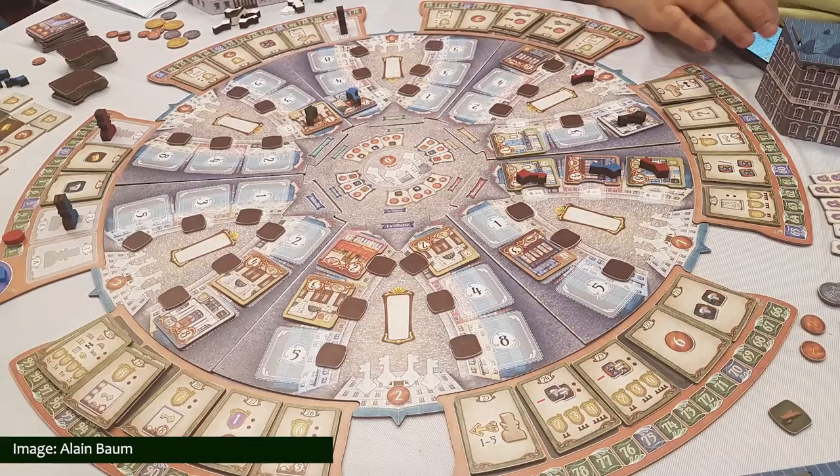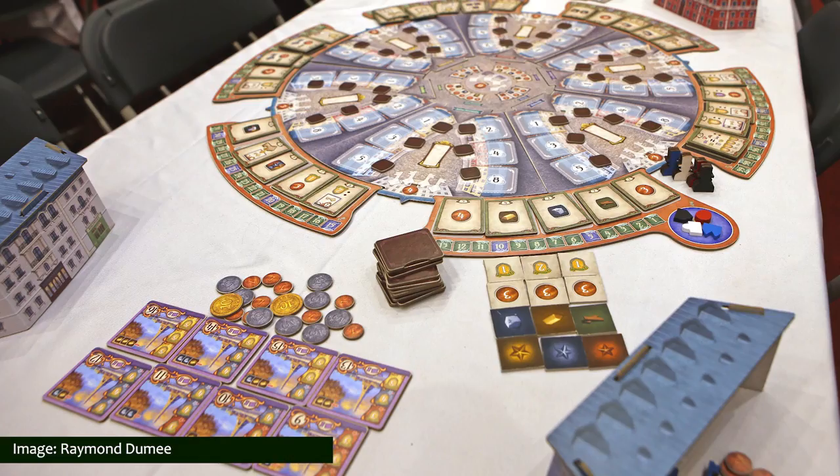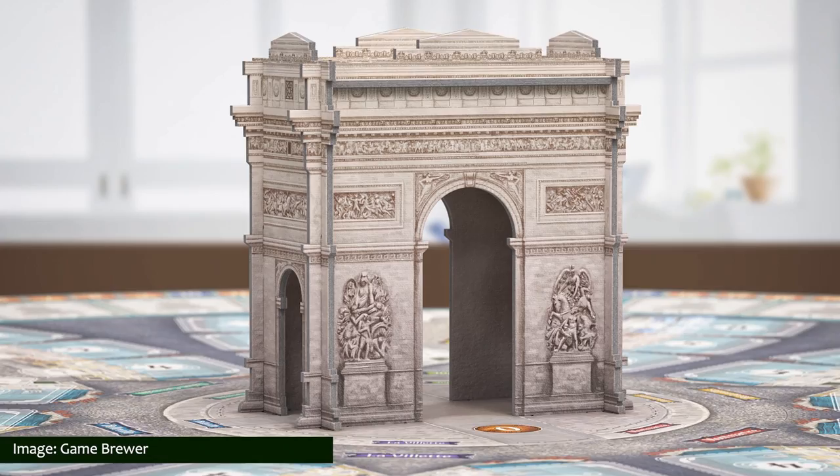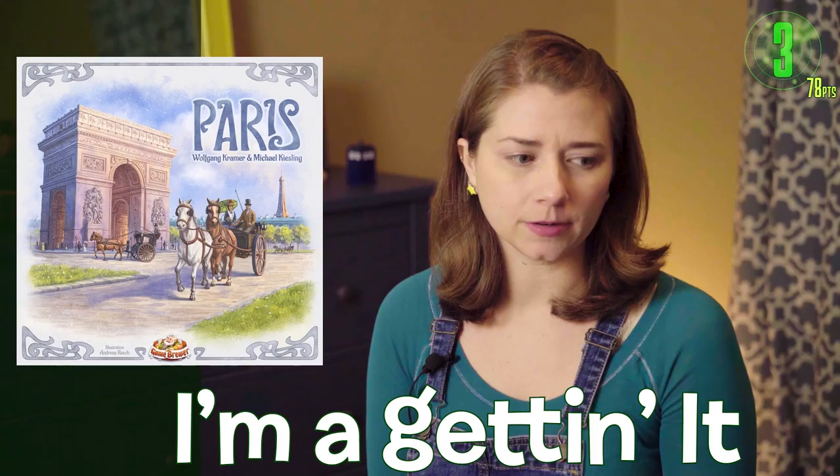Explore Paris in the 19th century with the game at number two: Paris, coming later this year from Game Brewer. Discover its renowned architecture and obtain the most eminent buildings in the right districts to earn the love and affection of its inhabitants and achieve victory. Paris is a medium-weight Kramer and Kiesling Euro-style game designed to offer straightforward gameplay, short player turns, a varied point-salad scoring mechanism, and a cute little 3D Arc de Triomphe in the middle of the board. When this game comes out, I'm getting it!